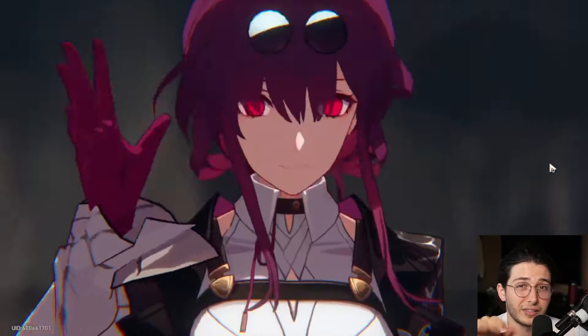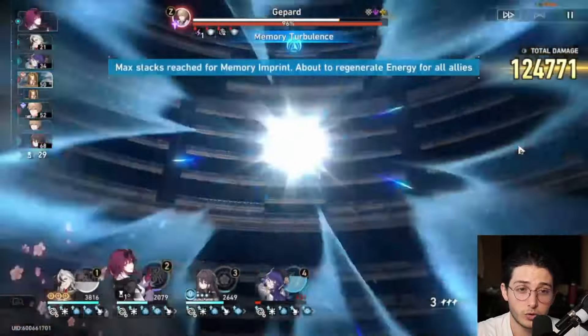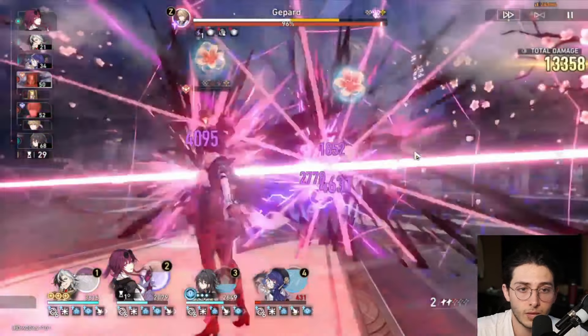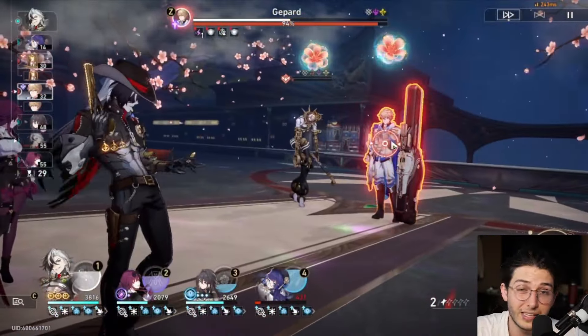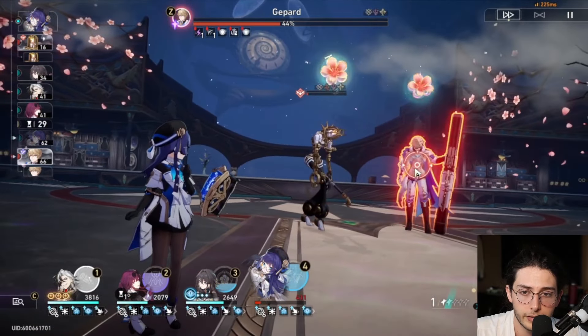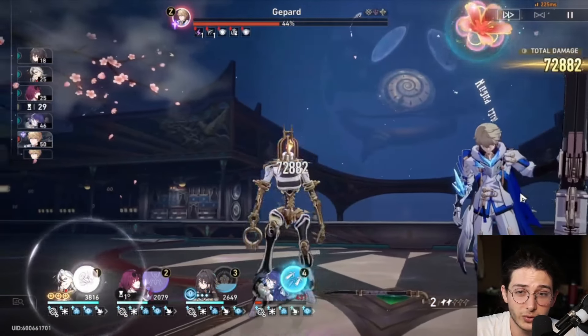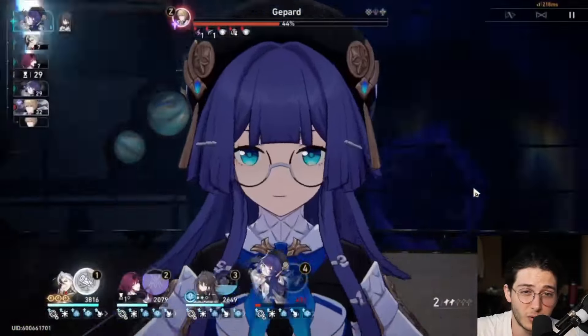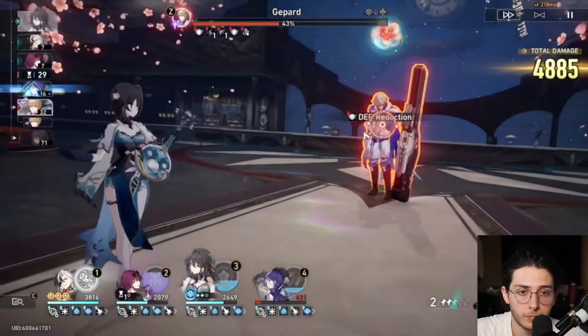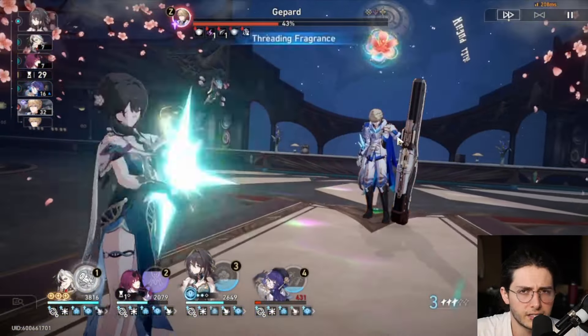We're going to re-trigger the left break on that enemy and, more importantly, take Toughness off Gepard. We did that for Toughness, not really for damage — because now, one shot, bang. So at this point, we still have Boothill and Kafka at the end. Notice that Kafka is also after, so it is pretty good there. Would have been nice if that second action... never mind, I take it back. It worked out wonderfully.